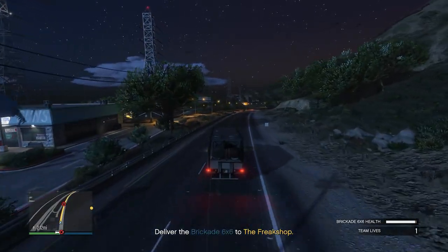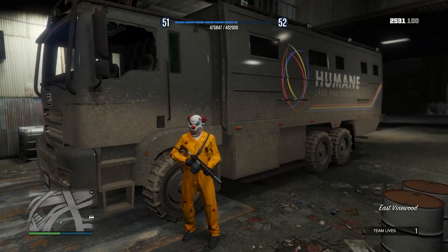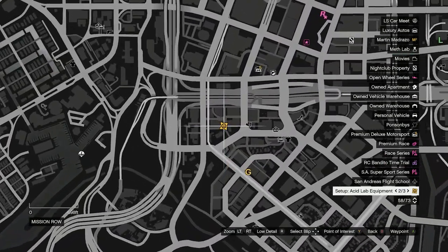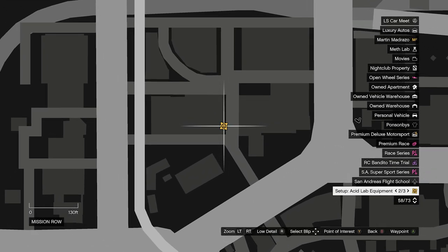And there you go — you've finally got the acid lab. It's a lengthy process, and still we're not done yet. Even though you have the acid lab, it's not set up. When you go into your map, you'll notice there are three new symbols — these are the acid lab setup missions, and there will be three of them to choose from, but you only need to do one.